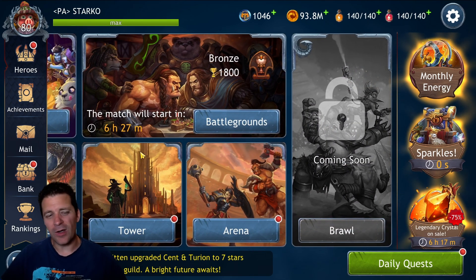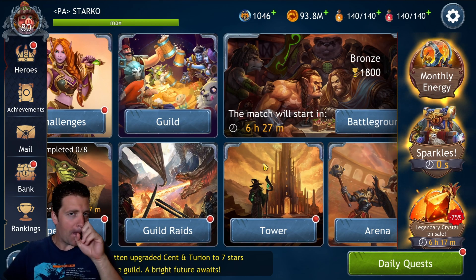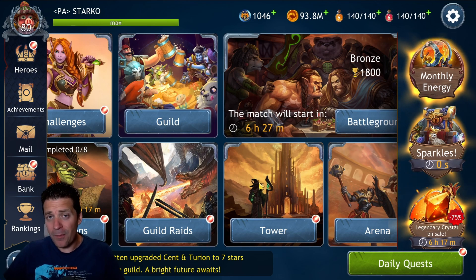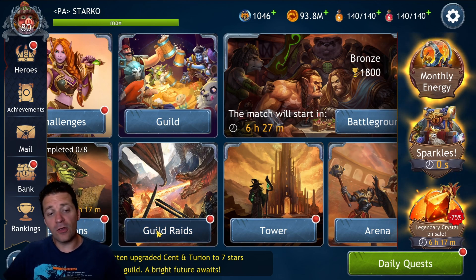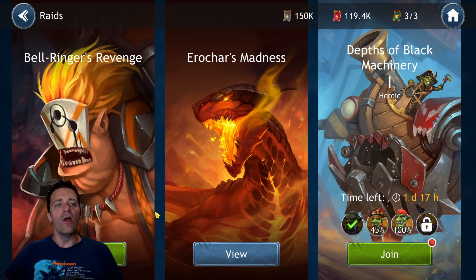Today we are jumping into the new personal raid. It's going to be kind of a beginner guide — we're going to talk about what's important in this raid. You have to go into guild raid to access the personal raids. Today we are talking about Bell Ringer Revenge personal raid, and we're going to be covering the other two raids in the following days.